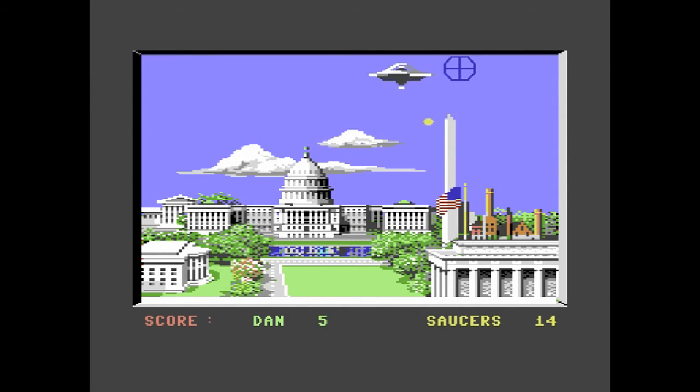Sorcerer Attack was released by mail order, available from the author directly. He abandoned the Commodore 64 scene once the piracy really got going and moved on to the Amiga, where apparently piracy was less of an effect — but as we know, the Amiga had even more piracy than you wouldn't believe.